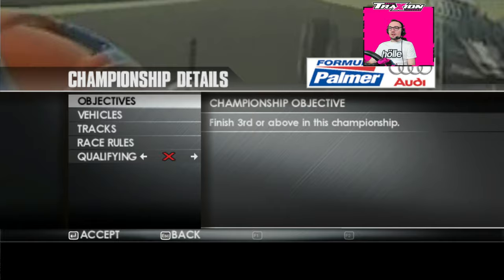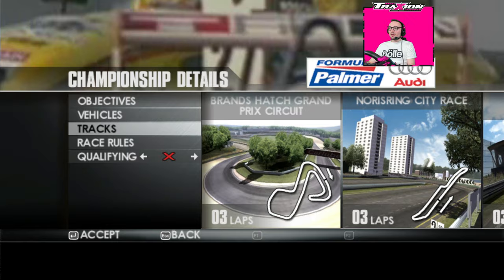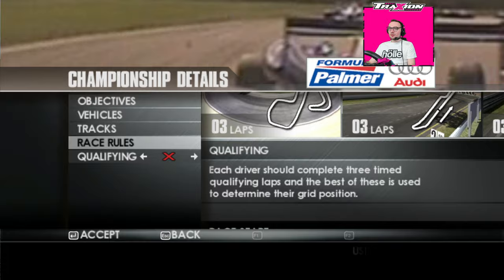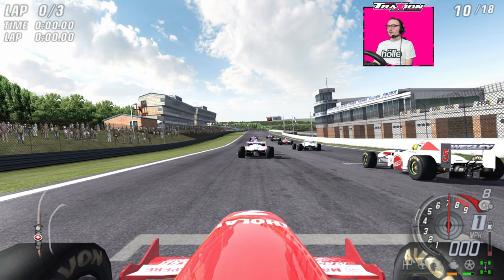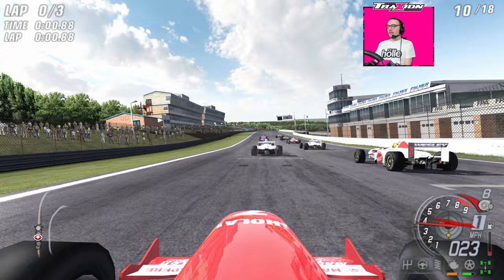In this one we've got to finish third or above in the championship. Three races: Brands Hatch GP for the first time, then the Nürburgring, and then the full Zandvoort — so this is a proper championship now, this is where it begins to get interesting. These cars are 275 brake horsepower, but with the boost button it increases to 325, so they're fairly powerful compared to the Formula Jedi at least.